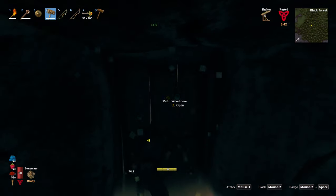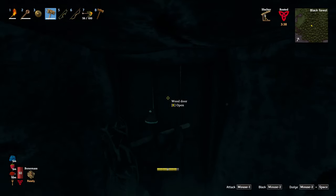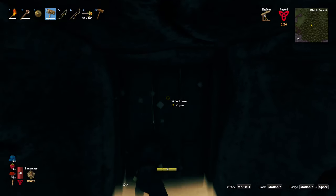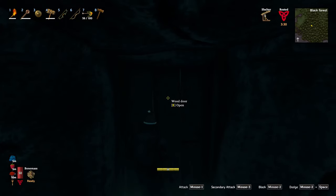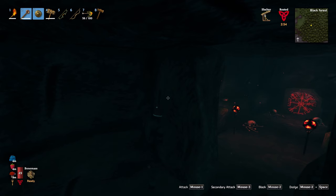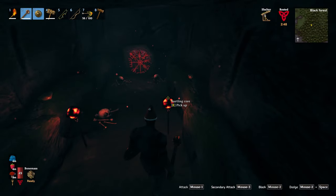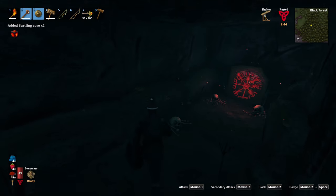A great thing about these burial chambers is a lot of them have doors in the passageway. You just leave the door shut and kill the skeletons behind it using the Stagbreaker — it's a lot easier and safer clearing them out this way. Also a nice bonus: in this burial chamber there's a couple of cores and a red tablet which will give the location of the elder boss. In each burial chamber you get between four and six surtling cores, so with a couple of chambers you should be able to build yourself a kiln and a smelter.